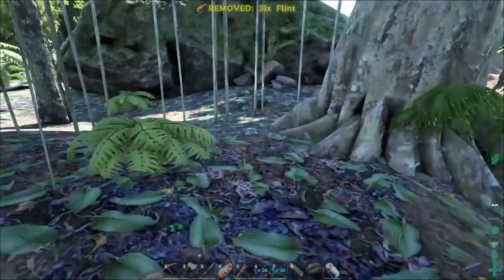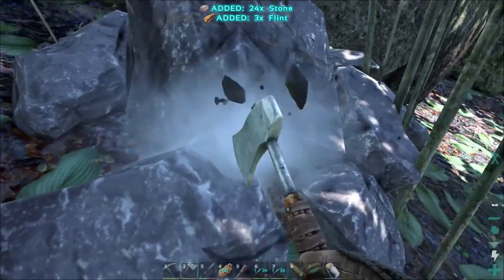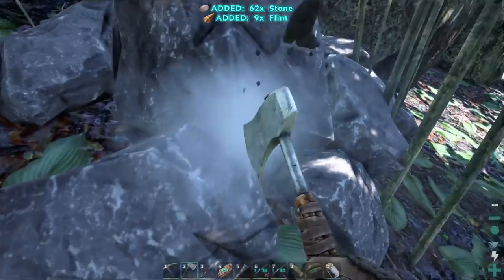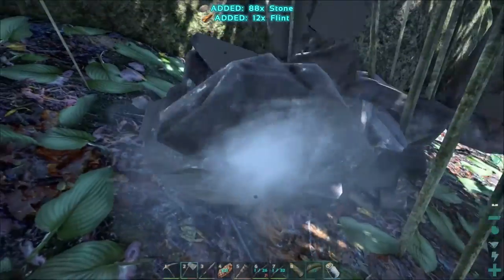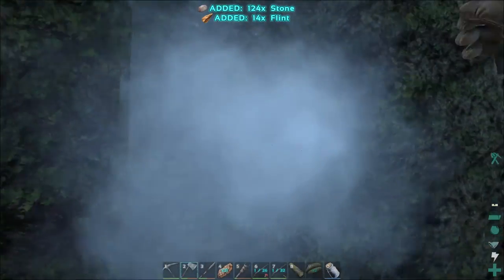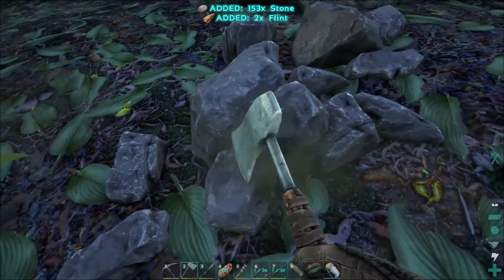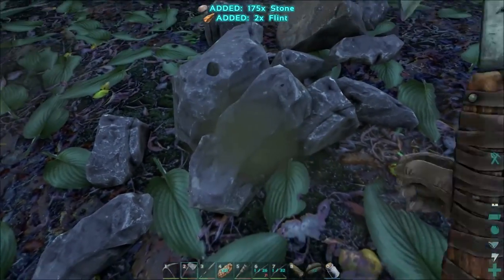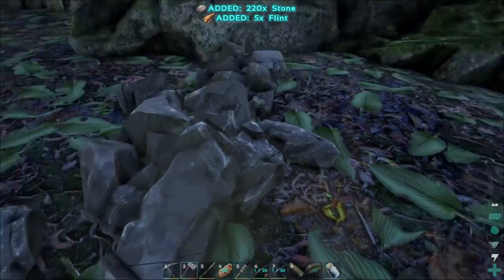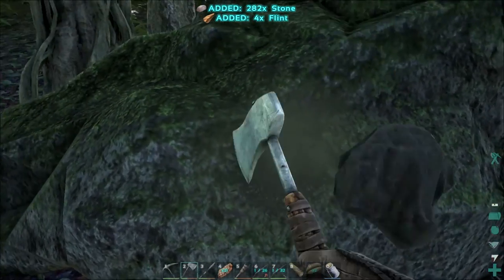This episode we're actually going to be doing a lot to protect our base. It's starting to get really annoying to have so many raptors and Dilophosaurus wandering in while I'm away and attacking all my dinosaurs and messing everything up when I get back. So right now we're in the process of building a large stone wall around our base.